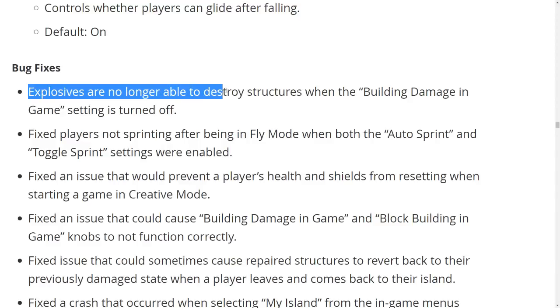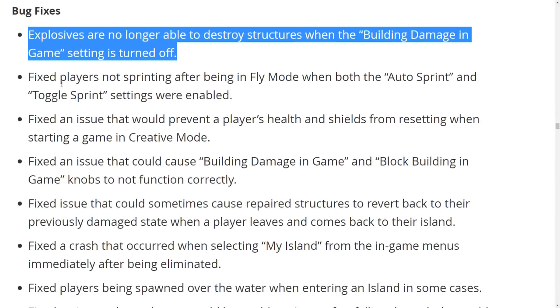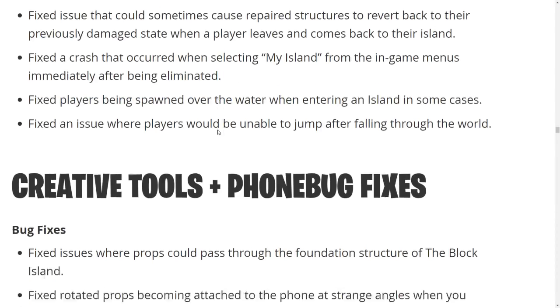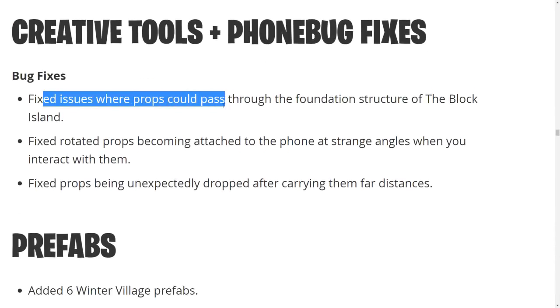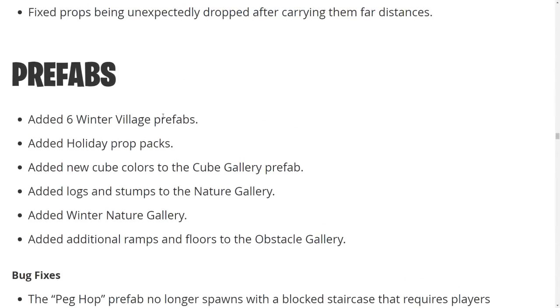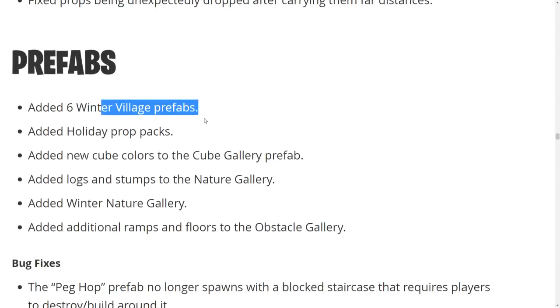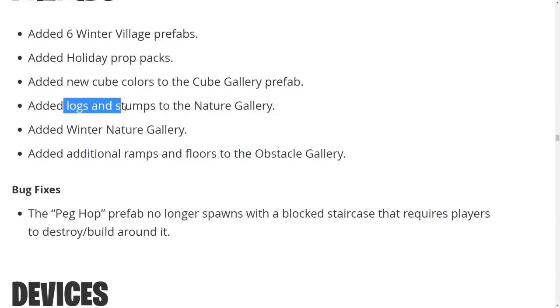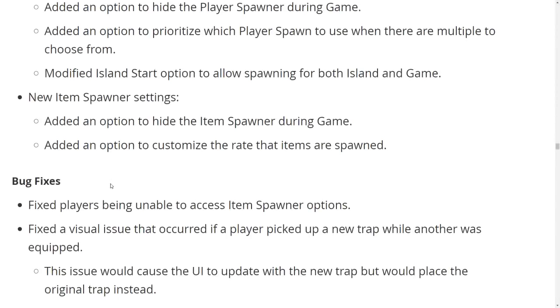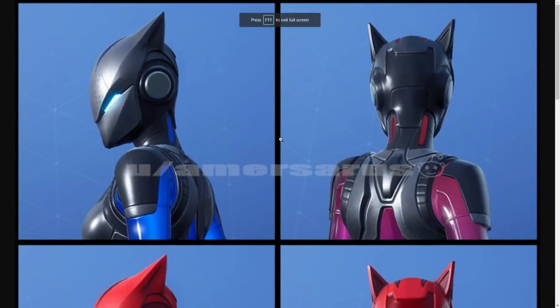Explosives are no longer able to destroy structures when building damage is turned off. There are also toggle sprint options and a lot of crashes and bugs fixed in Creative mode. Creative tools and phone bug fixes include props no longer passing through the foundation structure of the Block island. They added six new winter village prefabs, holiday prop packs, new cube colors, logs and nature gallery additions, and a winter nature gallery. A new device — a gunner that stands and shoots any player within a two-tower radius — was also added.